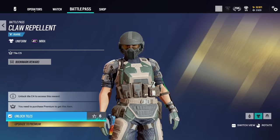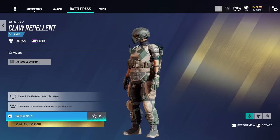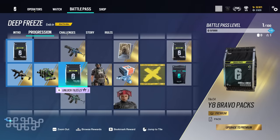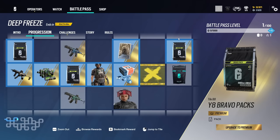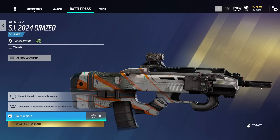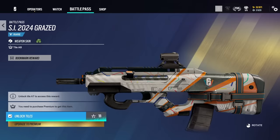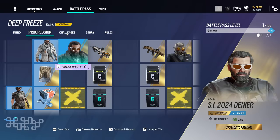Next up, a uniform for Mira. I feel like Mira has been getting quite decent battle pass skins. I kind of like it — it's just a basic recolor, but I like the color scheme. Moving along, we have some R6 credits, an alpha pack, a Bravo pack, and a weapon skin for Zero's SC3000K. This is SI 2024, so we have our first look at what the design for SI 2024 is going to be. I really like how this one looks. Orange seems to be a massive factor this year. I always like the SI stuff — big fan of that.